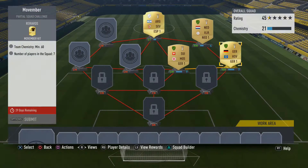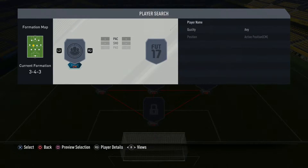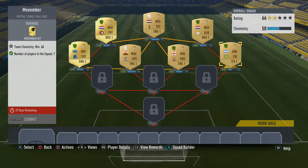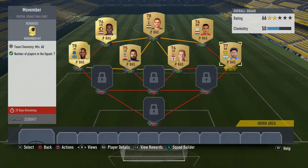It's just a kit that you get for completing this, but it's a really cool moustache kit. It's got a moustache in the middle, it's white at the top and yellow at the bottom, so it's a pretty cool kit raising awareness. So might as well try to get it — it's not gonna cost us anything to be fair.